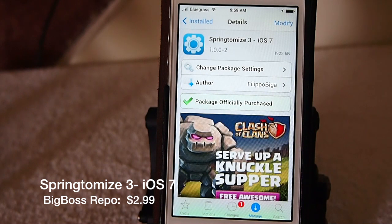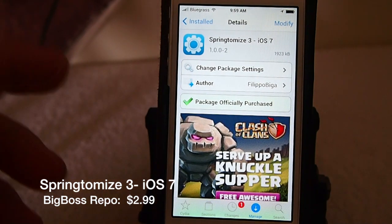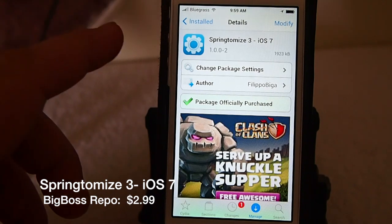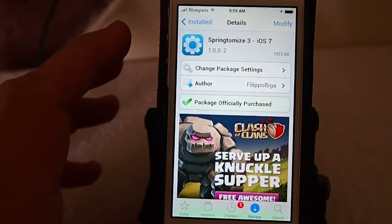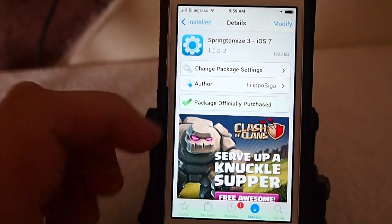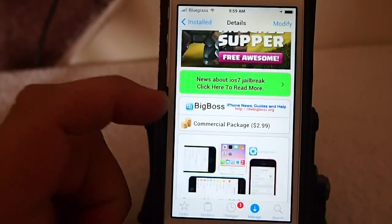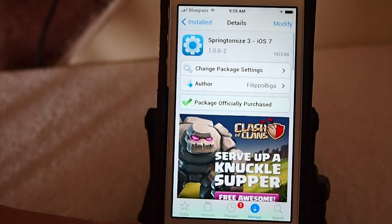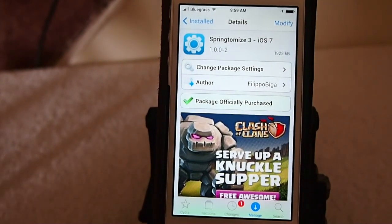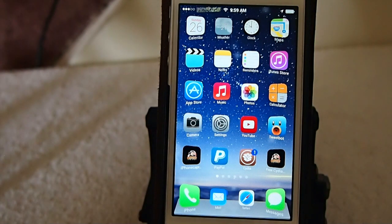Hey YouTube, it's Mitch at iPhoneCaptain. I've got one of the most anticipated tweaks of the new Evasion 2014 jailbreak here, guys. Springtomize 3 has finally hit the Big Boss repo and you can get it for $2.99. We're going to look at some of the features it offers. This is about 50 tweaks wrapped up in one big gigantic tweak, or application, whatever you want to refer to it as.